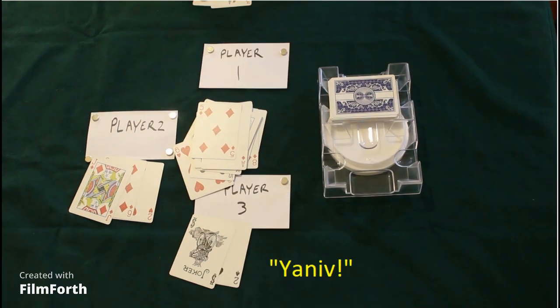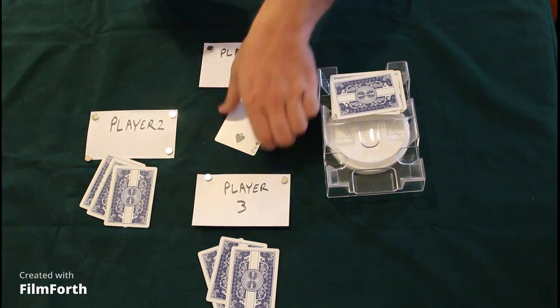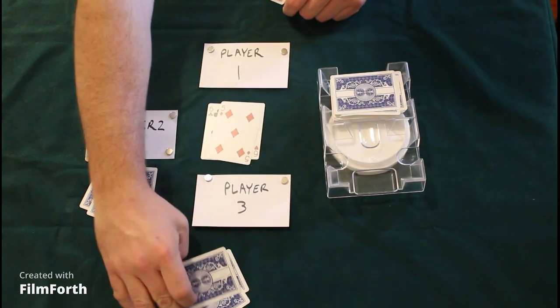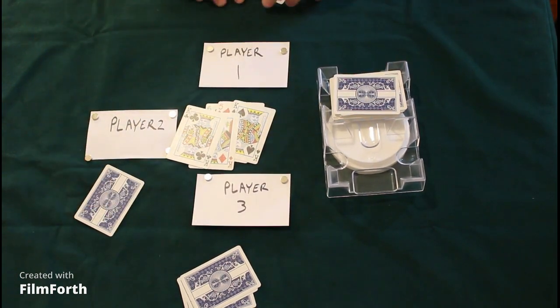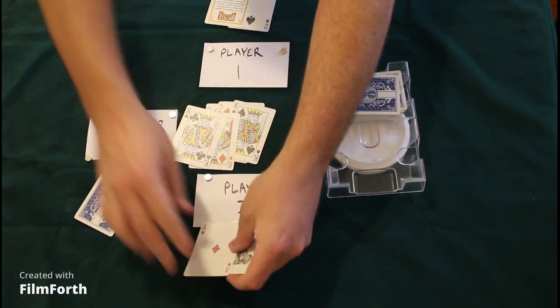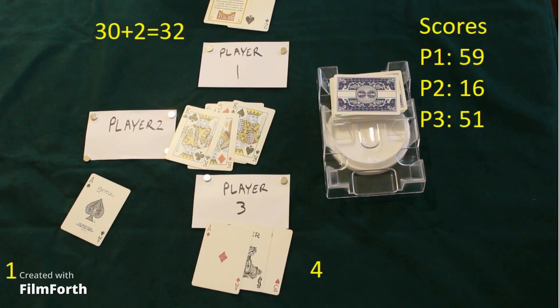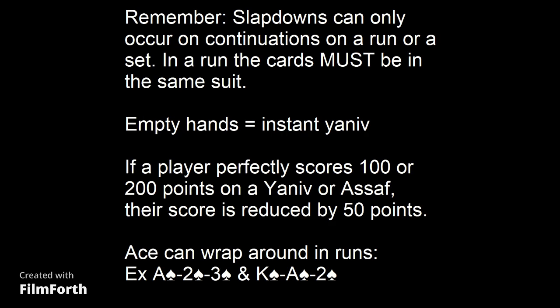Player three calls Yaniv — he has two, with scores of four and eighteen for others. Everybody else scores their hand except player three, who would normally start the next round. Player one then calls Yaniv, and player two calls Asif to make him feel bad. Player one had one point which he'll add to his score, but player two will add thirty plus his hand. Once somebody gets past 201 points they're eliminated and it becomes a one-on-one battle — a much easier game. Playing this game at two players is way too easy.